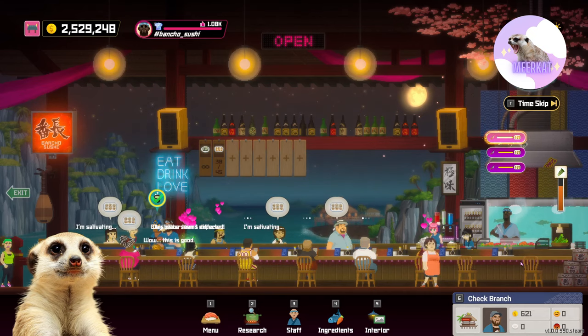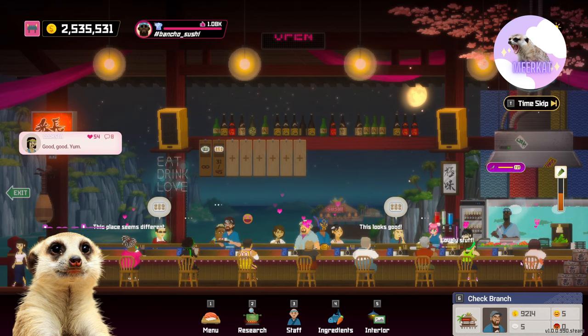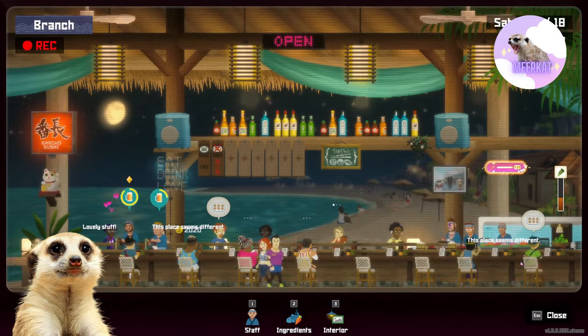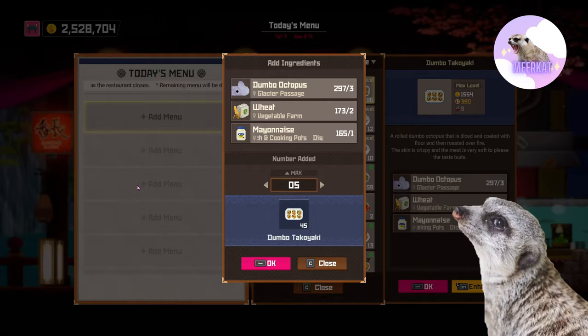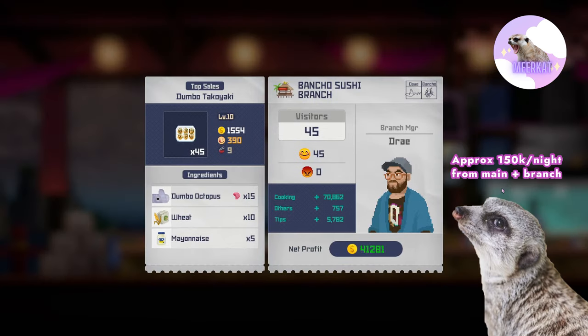By the way, you don't have to do all of the dishes in the lineup. If you find it troublesome to do 7 different dishes every day, you can just focus on one, level it to max, and serve a number of that every evening. For example, since the Antarctic octopus and the takoyaki are easy to level and get ingredients for, you can just focus on leveling those to max and serving only those two dishes every single night. All you have to do is secure 45 plates every evening — that's the max number of customers you can serve every night. You can also transfer the ingredients of easy dishes to your branch for more income. I get around 150k per evening with max level dishes, and I usually just let my branch serve a lot of takoyakis.